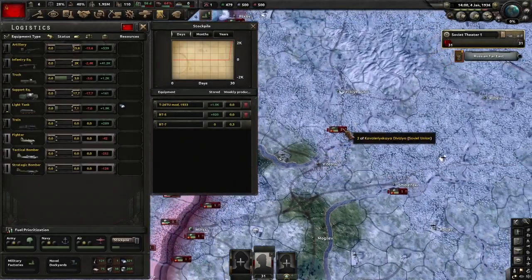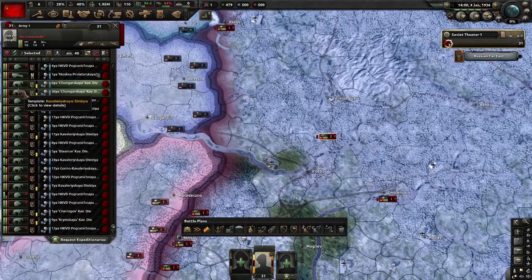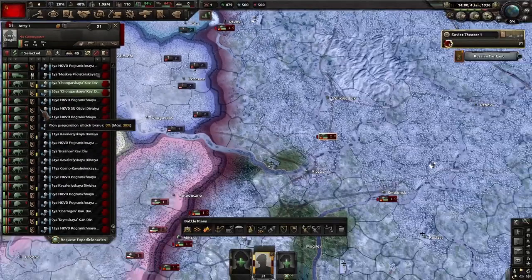So let's start. You cannot upgrade tanks in your units — these are your units. If you have tanks on any of these units, you need first to disband the unit.